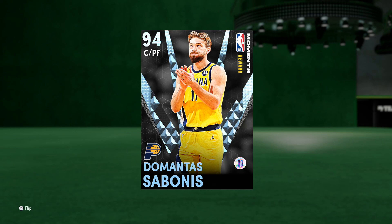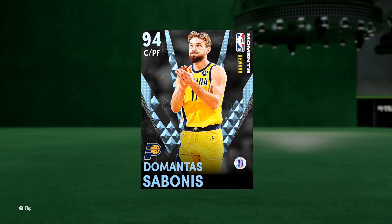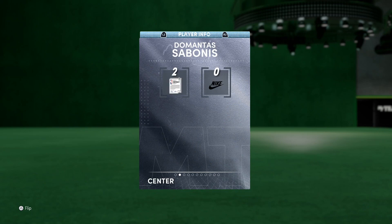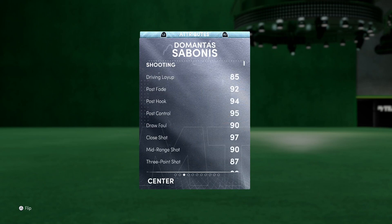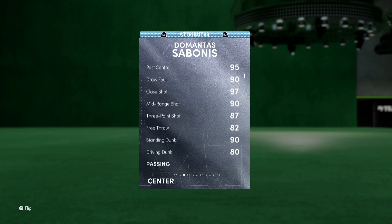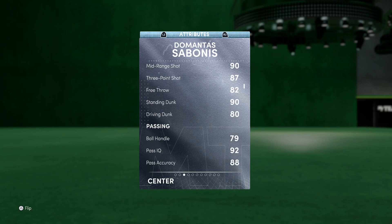This is a free diamond card — literally don't have to do anything really to get him other than a few challenges. What's cool about Sabonis is he is 6 foot 11, which is going to be a nice size for a power forward and a center. He's kind of offensively weighted, but the post game goes crazy. He has a nice driving layup, a great 90 mid-range, and 87 three-point shot.